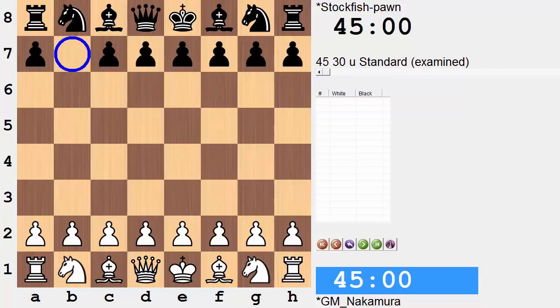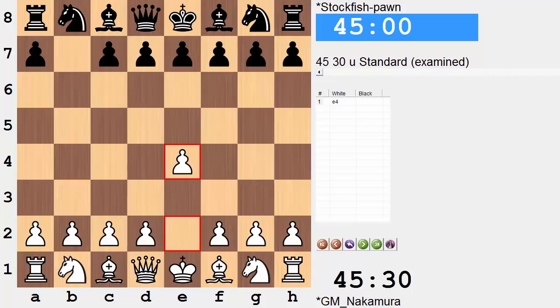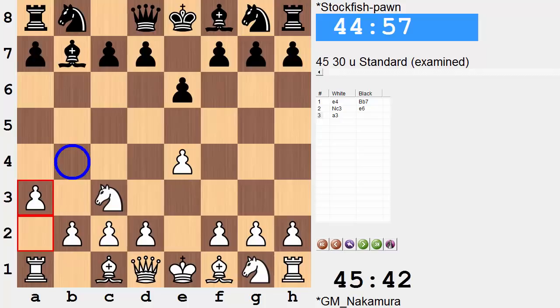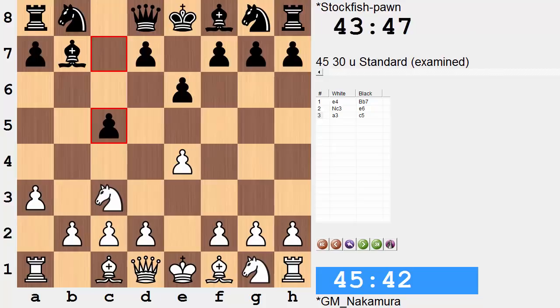Again, for the most part I'll simply be showing the moves to the game. Just like in game three where Stockfish was without the H pawn, Nakamura starts with E4. Bishop B7, Knight C3, A3 — I guess just preventing any ideas of a pin against the knight, trying to get in an ideal pawn center. C5 is there to interfere with that idea.